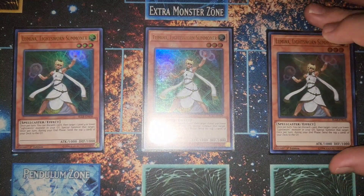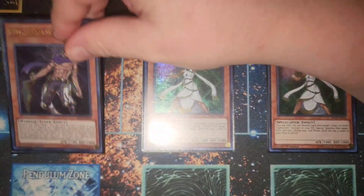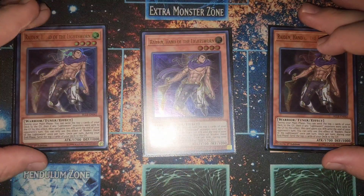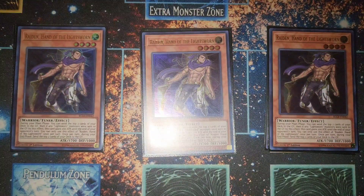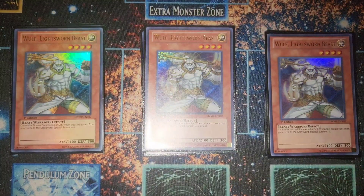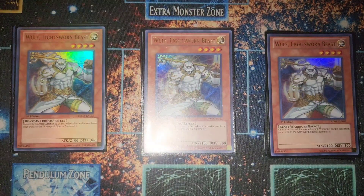Lumina isn't as good a starter as Raiden, but she's just as good overall. Raiden is your main starter — he starts your mills, gets combos going, and if he mills the right things you just go off. The best slash worst card in the deck is Wolf. Wolf is awful as a draw, but if you mill it, it's insanely good. We run three Wolf.